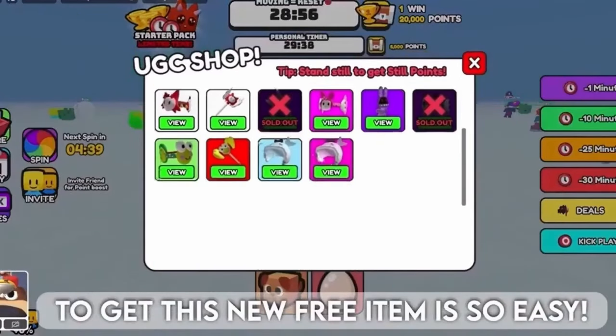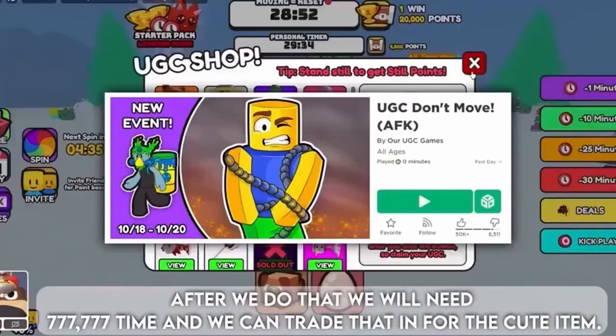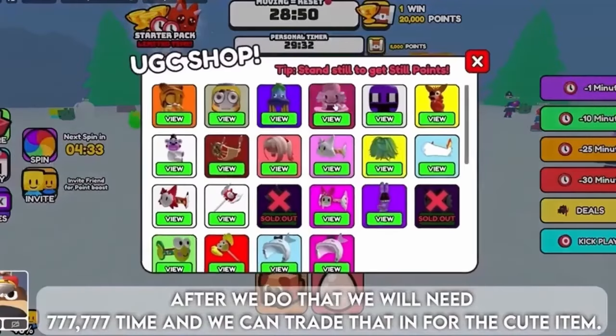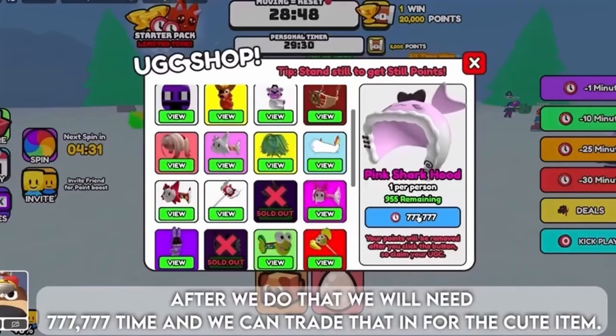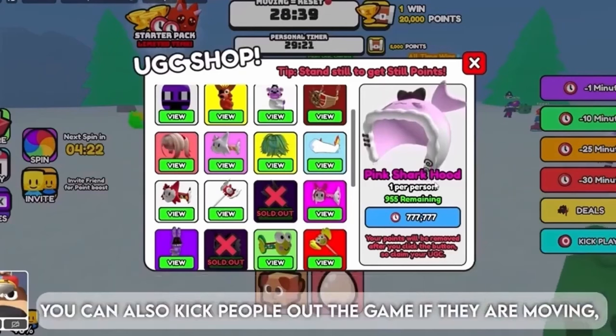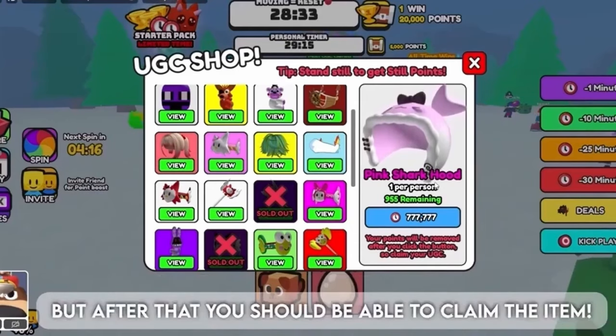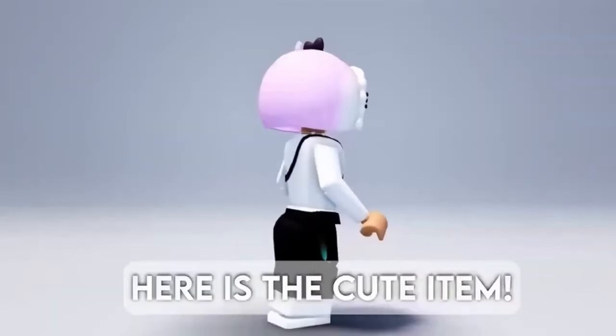To get this new free item is so easy. First, go to this game. After, you will need 777,777 time points, and you can trade that in for the cute item. We cannot move — if we move, the time will reset and we do not want that. You can also kick people out of the game if they are moving, but it will cost you Robux. After that you should be able to claim the item. Here is the cute item.